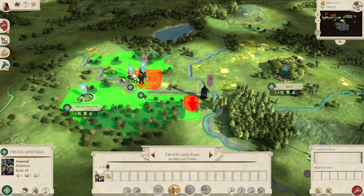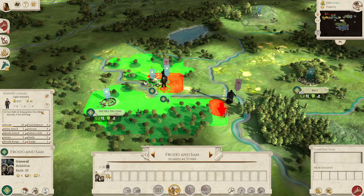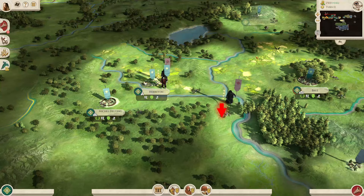Frodo and Sam are basically a single entity unit. If you bring them into a battle, it will just be Frodo and Sam by themselves — they don't have any additional warriors and they are a very weak unit. Frodo will actually last a bit longer because he has the Ring, which does give you some buffs. But I wouldn't use them in combat unless I had no other choice — as you can see from their stats, they're basically a peasant unit.